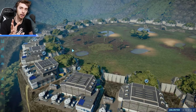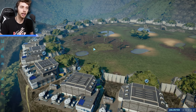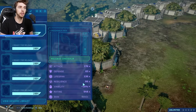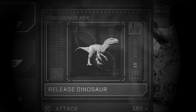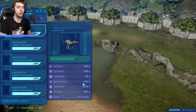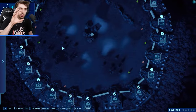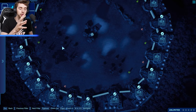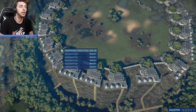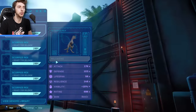We have 35 Scorpius Rexes facing off in a battle royale against 35 Indoraptors and 35 Indominus Rexes. All have random traits. Each set of five has one type - I changed the genome for one set of five then went on to the next set of five and changed those genomes. So let's have a look at our first Scorpius Rex.